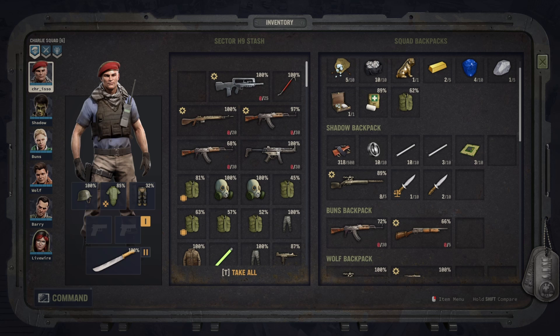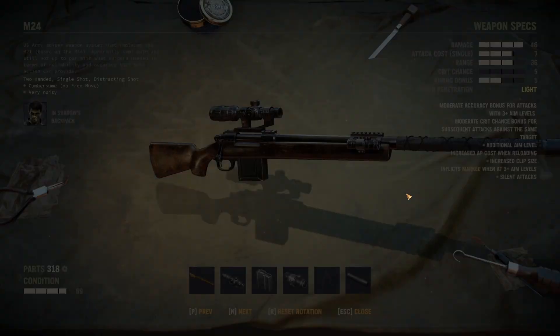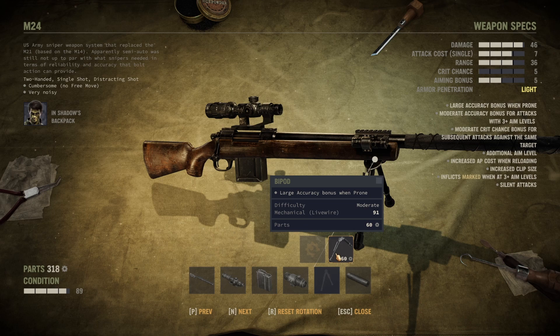How does modding work and what do you need to mod a weapon? It's rather simple: just right-click the weapon, choose Modify, and the modification window will open. The game will automatically select the mercenary with the highest mechanics stat available in this sector. The specific mod will tell you which parts are needed and the difficulty of the mod. The higher the difficulty, the higher the mechanic skill requirement — so even with 91 mechanic, the mod can still fail. Please save the game before editing weapon mods, since it can severely damage your weapon if the modification fails.